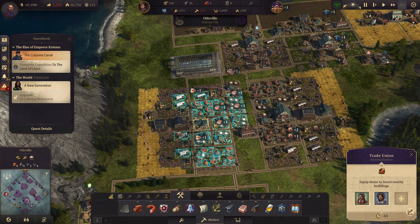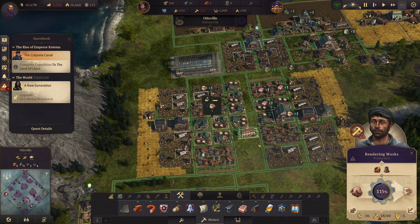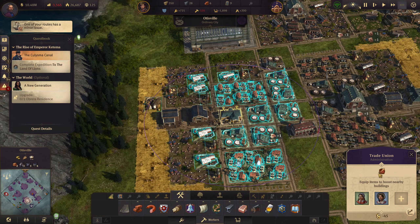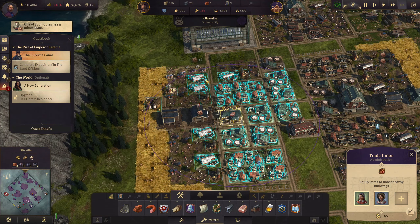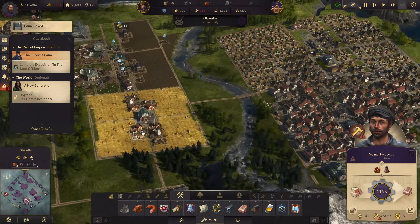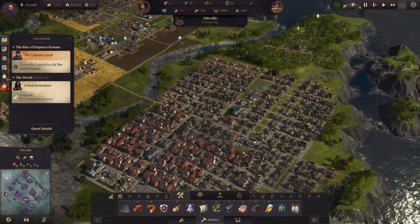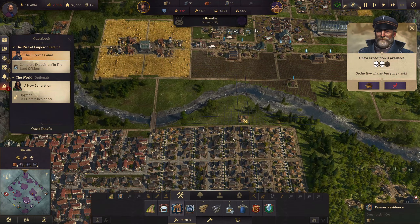Animal farms, food production, productivity 20% - perfect. We have one for the animal farm area over here. We have her here doing productivity 20%, this one's more optimally placed. What did she give? All animal farms - 60%, that's a lot of workers. That is an enormous amount of workers. That will help us out.